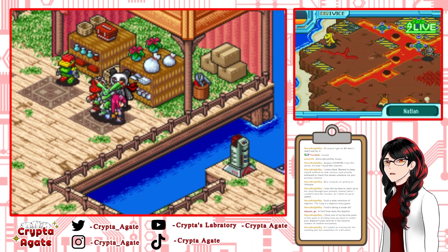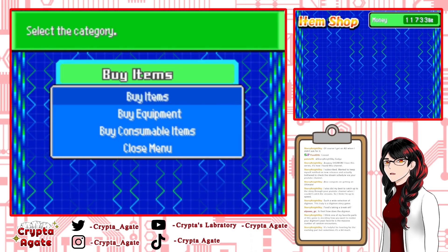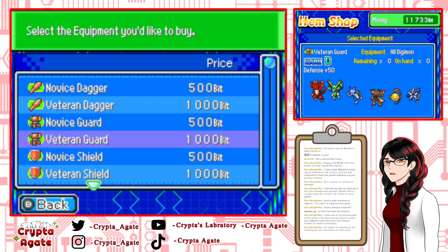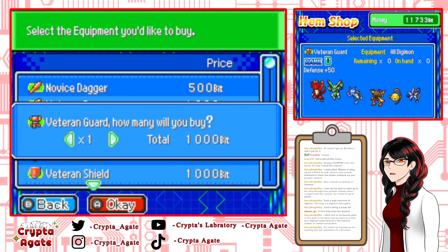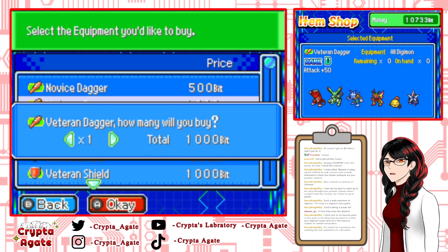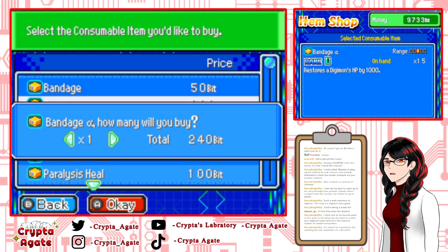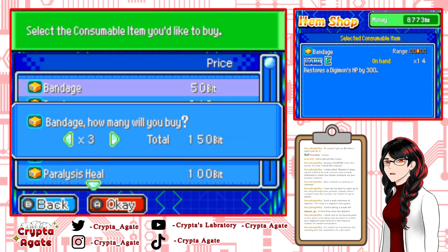I was getting so annoyed last stream because of the number of encounters — it was actually getting kind of ridiculous, and it's never gonna go away. I want to see if I should probably buy better equipment. I don't have too much money because I bought the Evasion Freight. I'll just buy one Veteran Dagger. I should also buy some healing items while I'm here — it's better to be over-prepared than under-prepared.